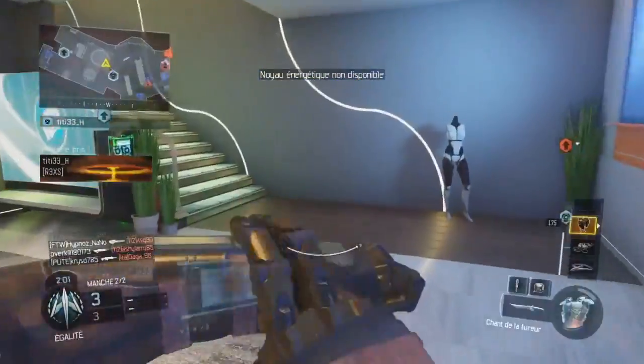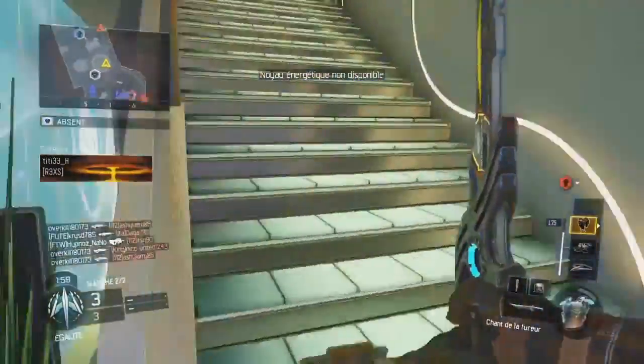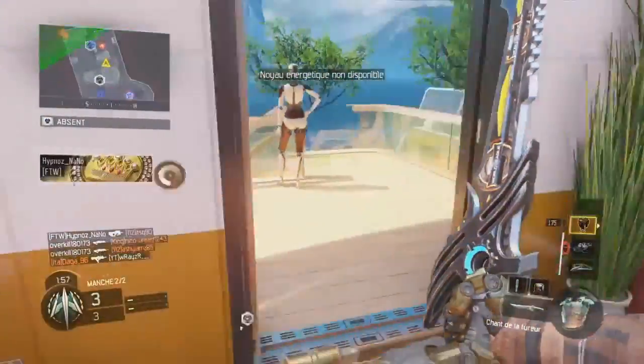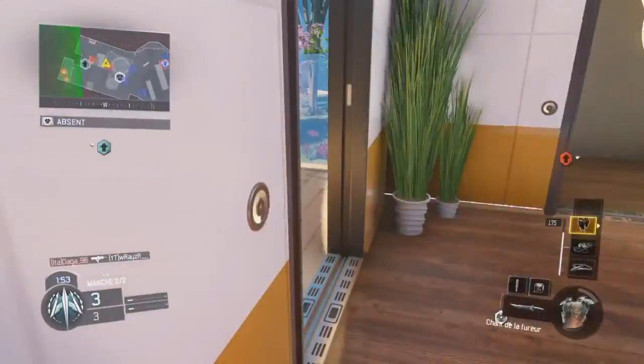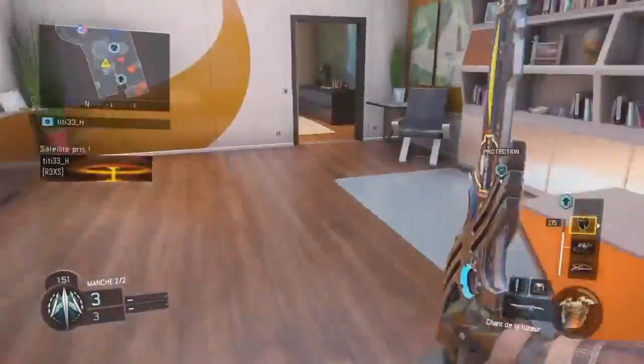Comme vous pouvez vous en rendre compte, la map sur laquelle cet impressionnant gameplay a donc été réalisé n'était d'autre que Nuketown. Étant la carte la plus petite de ce Black Ops 3, il était donc logique pour notre player de tenter ce gameplay sur une carte d'une taille aussi petite.